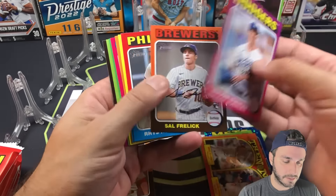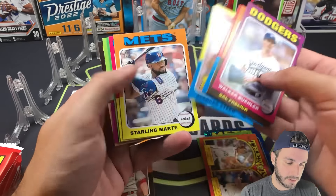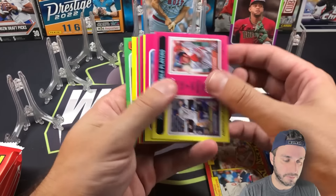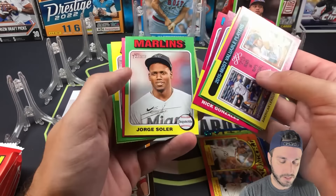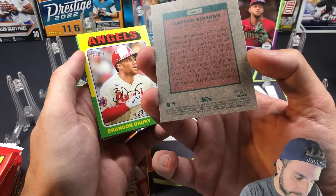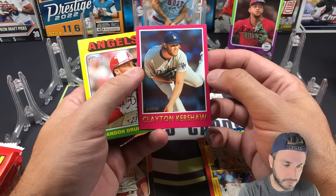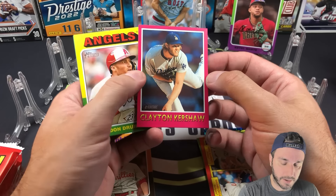Two monster box packs. A lot of base in Heritage — if you're new, it's very tough to pull big hits out of Heritage, but when you do it's awesome. There's a '75 design insert — I'm not sure what these ones are called, this is my first look at Heritage. A cool insert and a short print behind it: Brandon Jurycard number 20, that's a short print too. Nice little pack.